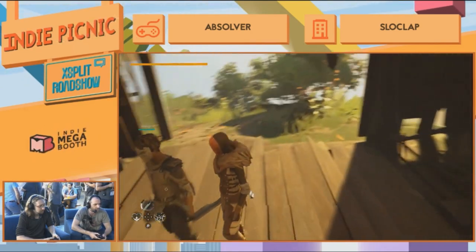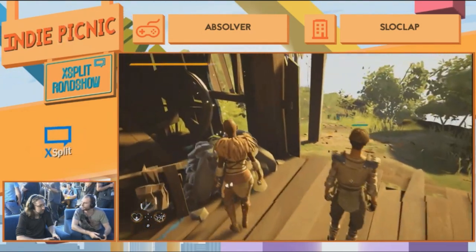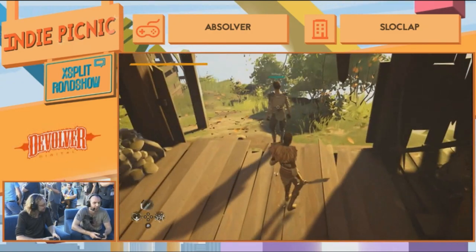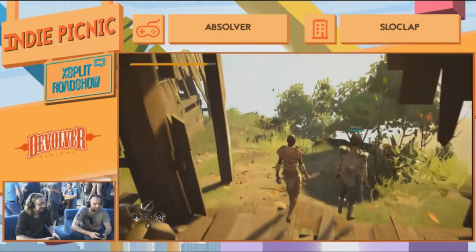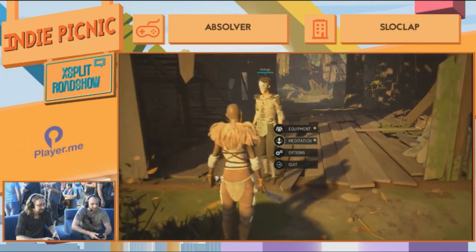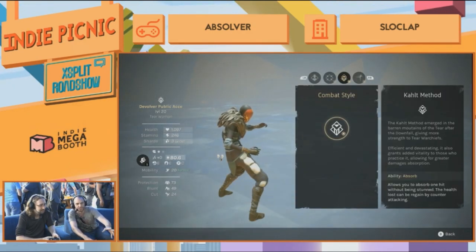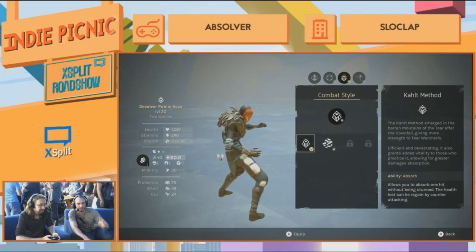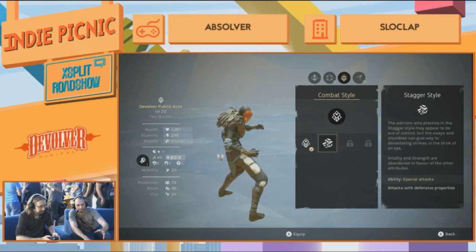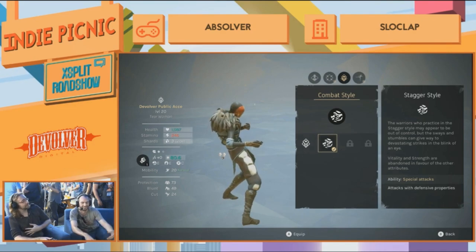Should we try drunken boxing? Let's do it — we can totally have swords while drunken boxing. So let's enter meditation again. Press RB and change your combat style. Currently you're using Cult Method and you can choose the Stagger style, which is this drunken boxing. So now your character starts stumbling around — Virtual Fighter 2 flashbacks!